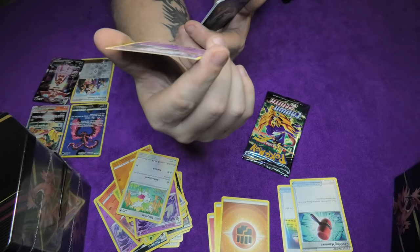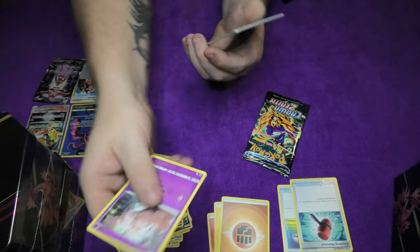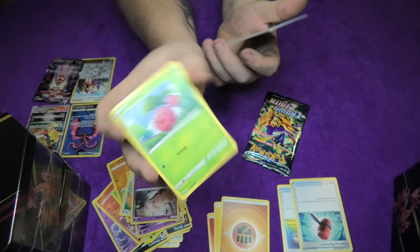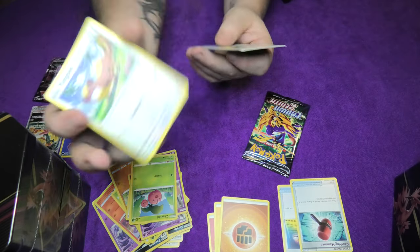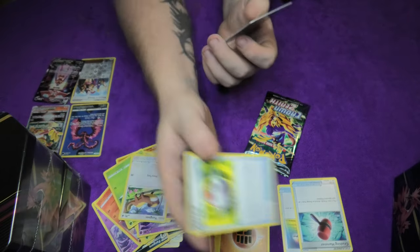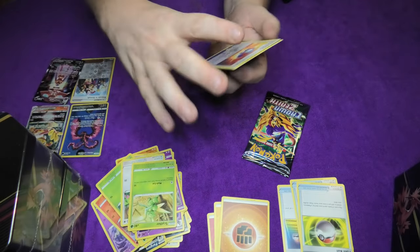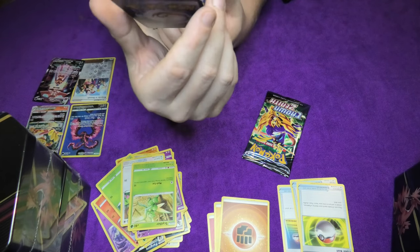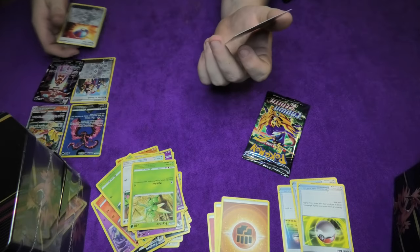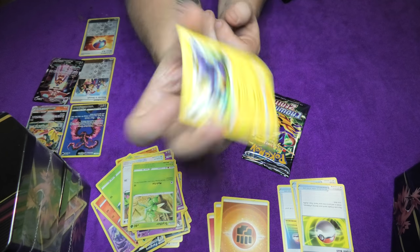Exeggcute - or not Exeggcute, not yet. Then we have one more Cherubi and a Yungoos more - now we have two Yungoos. Then we have a Pokeball to catch them all. A good old Scyther - who can't enjoy a good old Scyther once in a while. Then we have a shiny Great Ball, a lovely little shine to it. And we have as the finishing touch the Luxray.